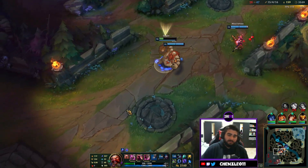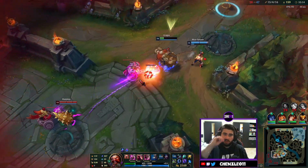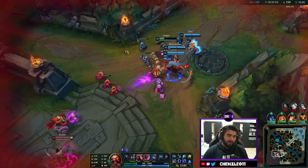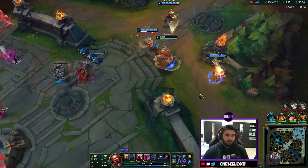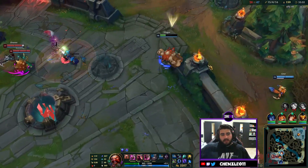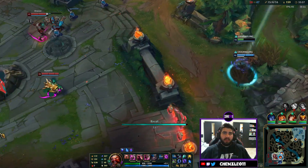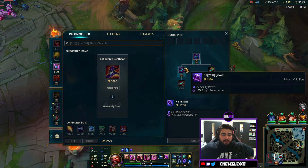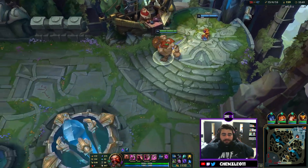We could probably have gone mid and ended if we hadn't lost that. Now we have super minions pushing against us which will draw out the game. That Draven did a great job of stealing objectives — he almost got the dragon earlier too. One thing I didn't do well this game is get control wards for vision — that Draven probably had vision on the Baron which is why he got a good ultimate off. If you're setting up for an objective, buy a control ward and place it there.